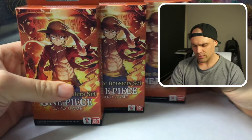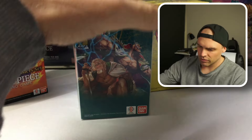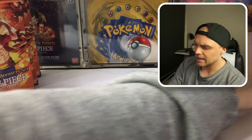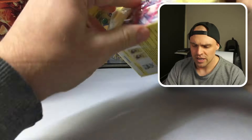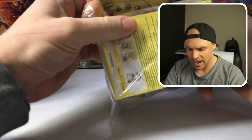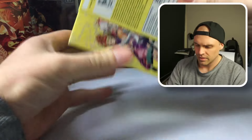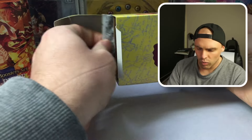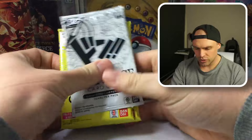We've got three Treasure Boosters here to open and two of each of the double packs — OP07 and OP08. We might start with a double pack of each, then crack into our Treasure Boosters, and probably end with another couple of double packs. Double packs, for those who haven't seen, come with a Don plus two packs — hence the name, double pack. Very self-explanatory.